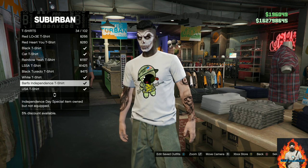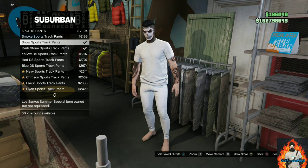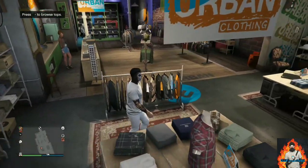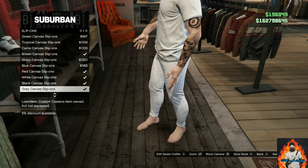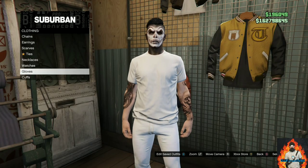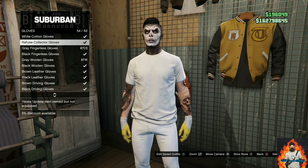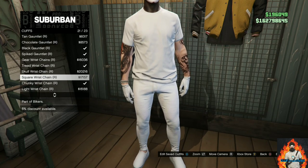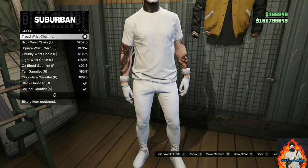Now make your way over to the pants section. Once you're on pants, find Sports Pants and purchase the Snow Sports Track Pants. Then make your way over to the shoe section, go over to the slip-ons, and purchase the White Canvas Slip-Ons. Head over to accessories, go over to gloves, and purchase the White Cotton Gloves. Back out once, go over to the cuffs section, and purchase the Treed Wrist Chain — the right one and then the left one.